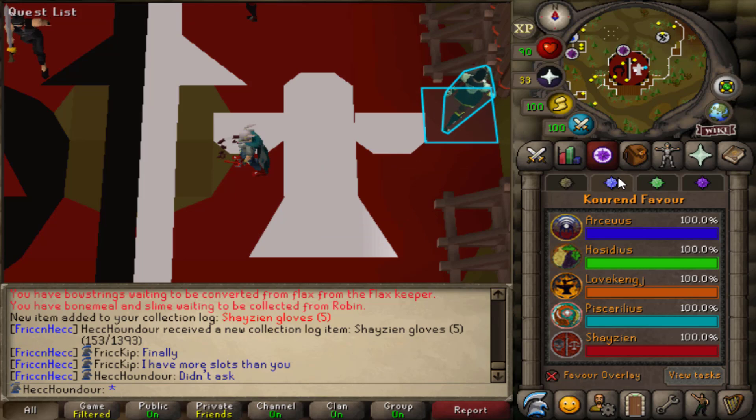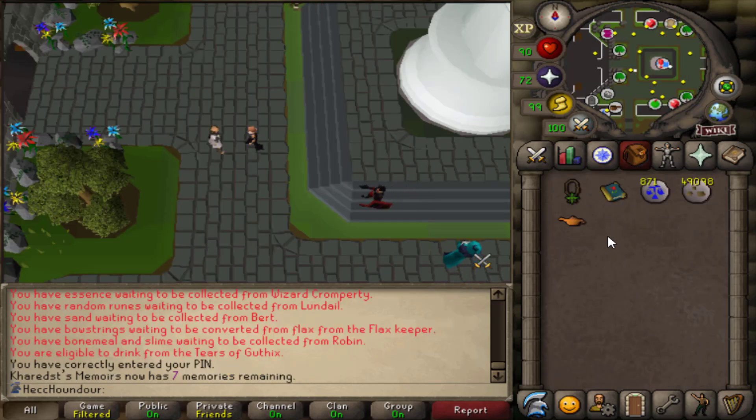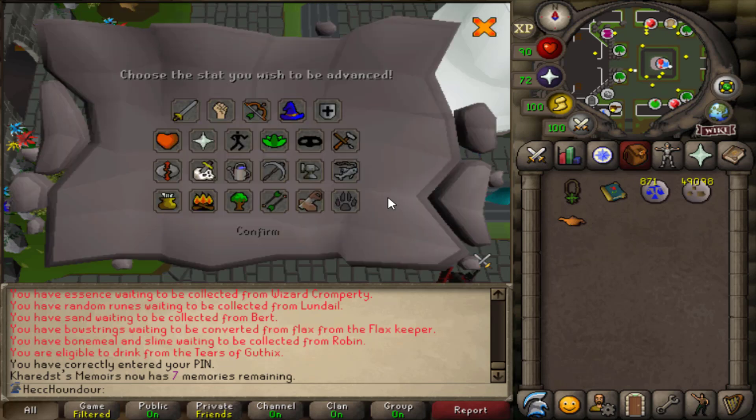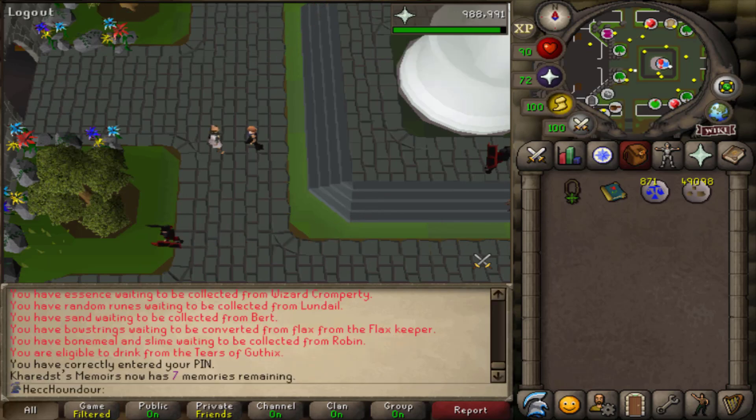So I'm gonna go finish up Architectural Alliance. That's Architectural Alliance finally complete, and I have this lamp that I'm just gonna put into prayer as usual. So close to the level.